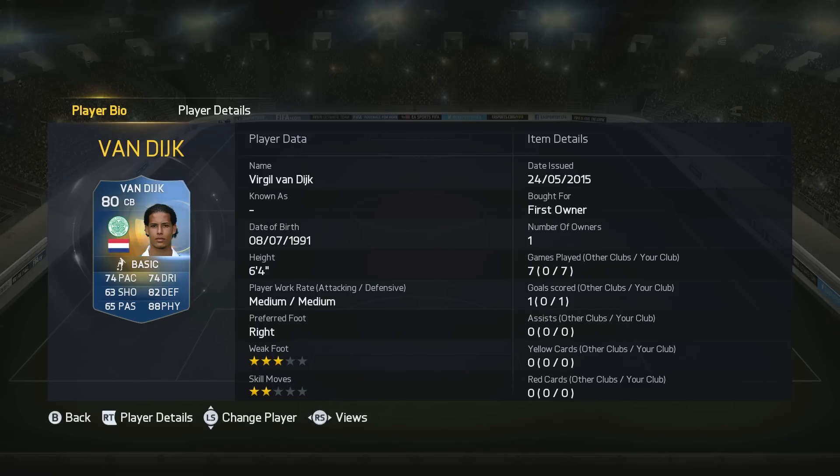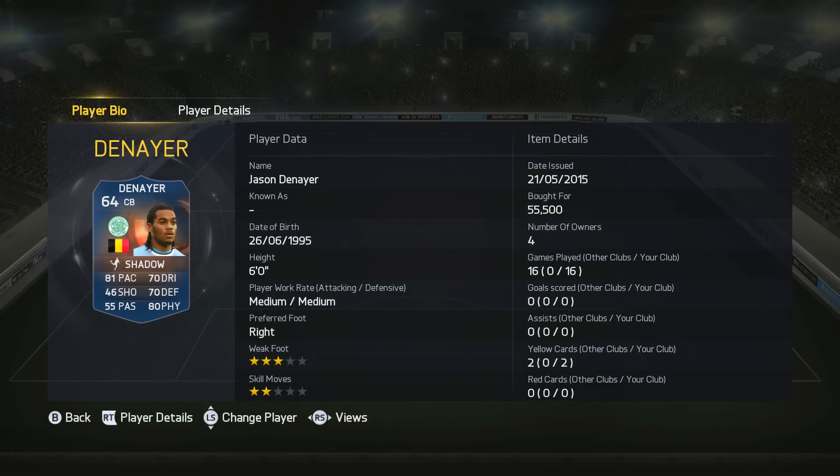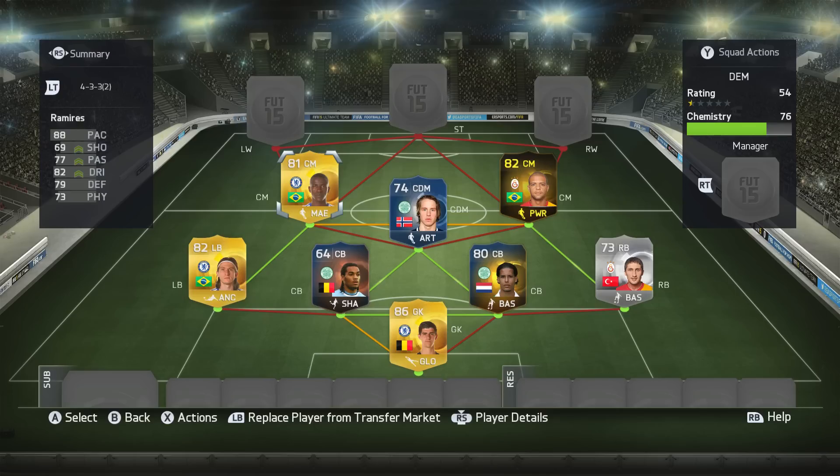Team of the Season Van Dijk. He's 80 rated, he's got 74 pace, 82 defending, and 88 physical. He's 6'4" and he's an absolute brick wall. I love him. And then this guy — look at his stats. He's bronze. It's ridiculous. 64-rated Danaya, 81 pace, 70 defending, and 80 physical. Honestly, one of the best centre-backs I've ever used. He just feels so rapid, and he does a great job.